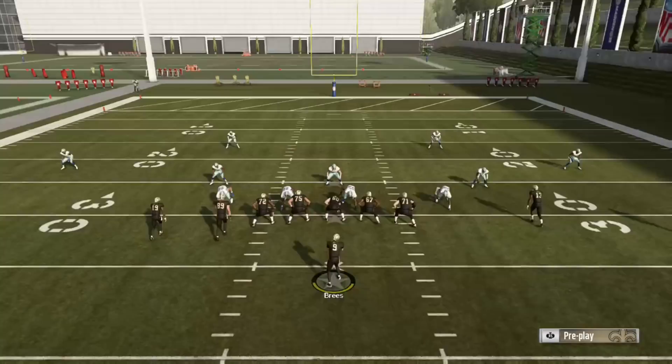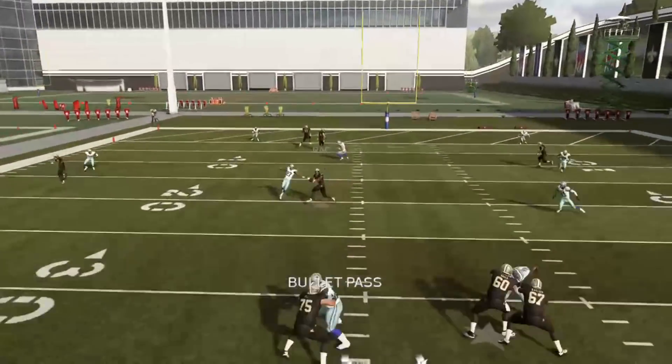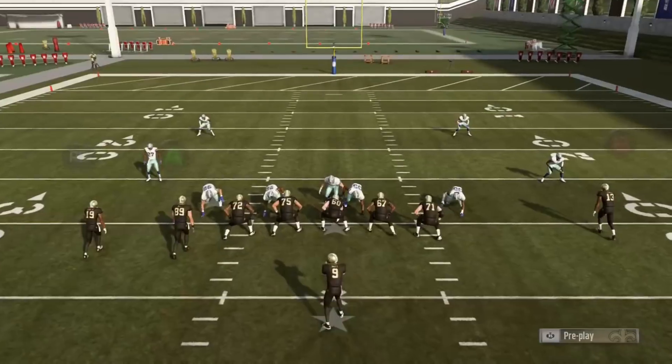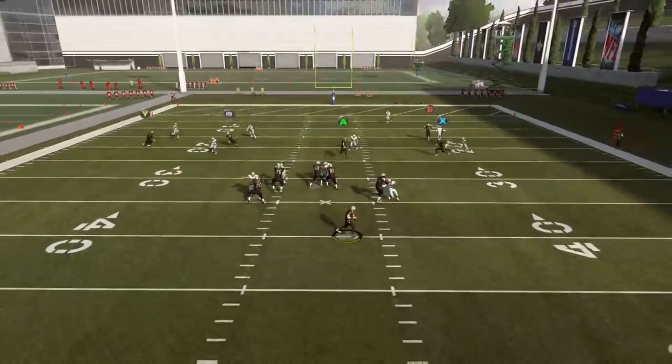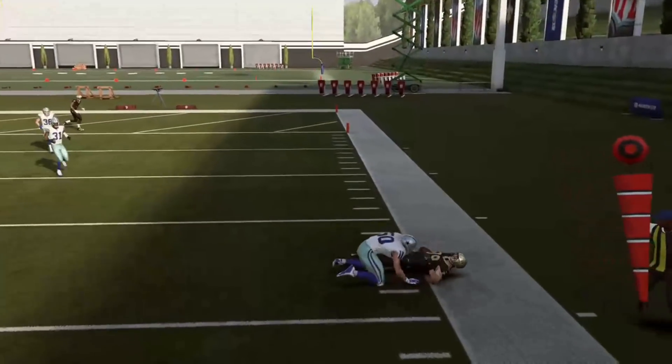If you watched any of my gameplay last year, I had so many touchdowns tossing it up to the A route against Cover 2, especially when they try to bring safeties down. It works against Cover 4 too, because Cover 4 safeties often suck in to try to stop the run — and the receivers will just burn them even though there's no running back.